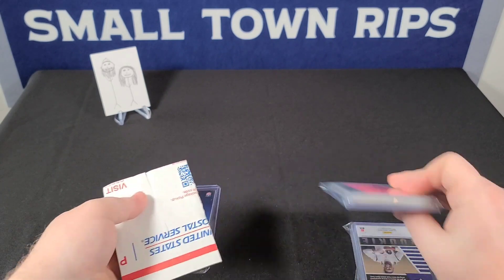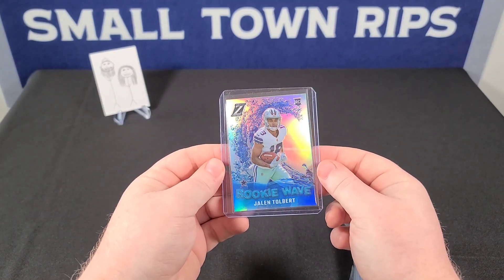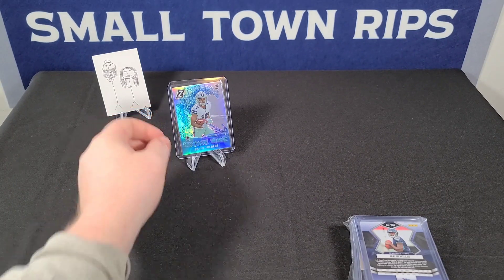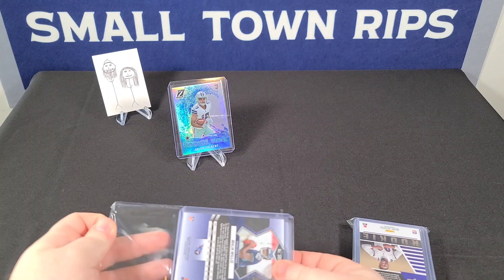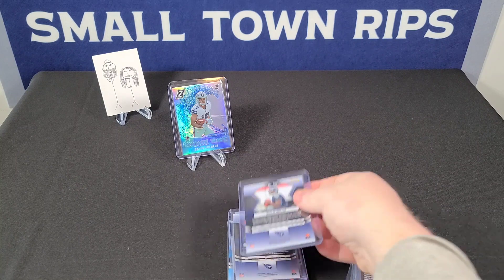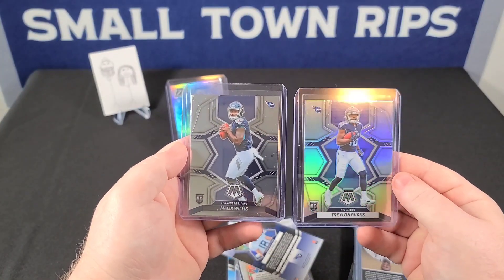Let's take a look. We got a couple hits starting off with a Rookie Wave Jaylen Tolbert — as you're all aware, we PC the Cowboys for myself, and the Browns are more the better half's — Nick Chubb exclusively. We also got Malik on the base rookie mosaic, and Treylon Burks on the silver — a couple nice Tennessee rookies there.